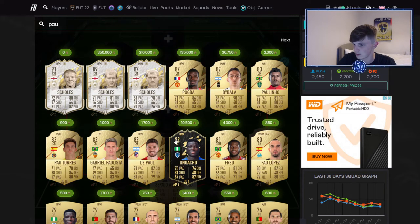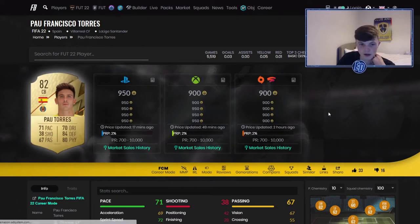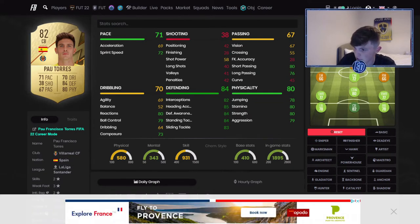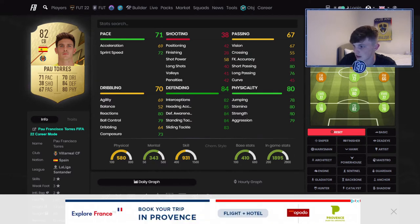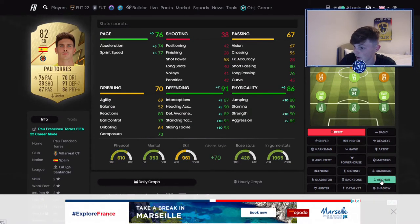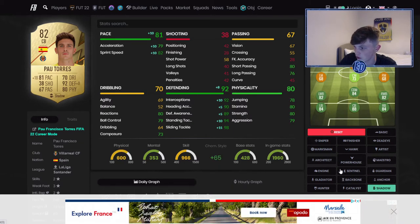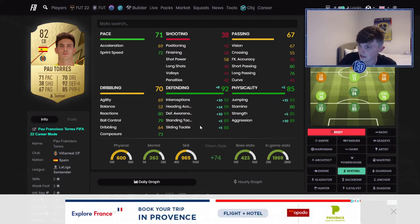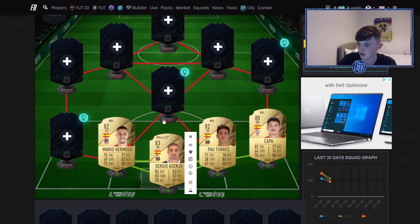For center back, we've got Pal Tores — 71 pace, so maybe not the quickest, and he's only 900 coins. But he's got insane defending and physicals for a cheap center back, with 80 reactions. Really good short passing, 80 short passing, 76 long passing, and very nice jumping, stamina, and strength. You could put an Anchor on him, or a Shadow makes him very good. I honestly don't think pace is a huge thing in defense this year — a Sentinel makes him incredible.